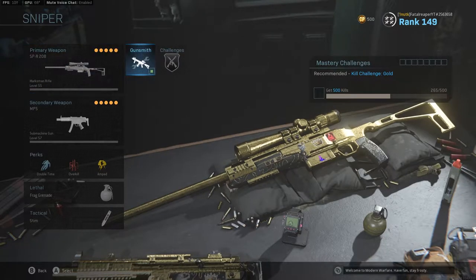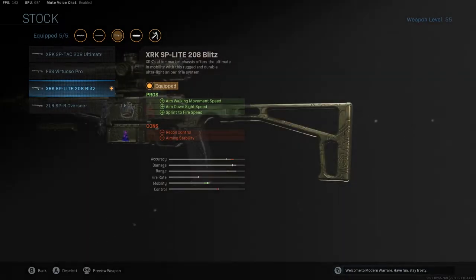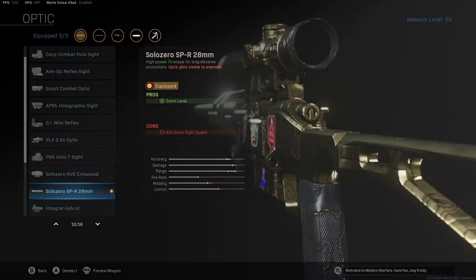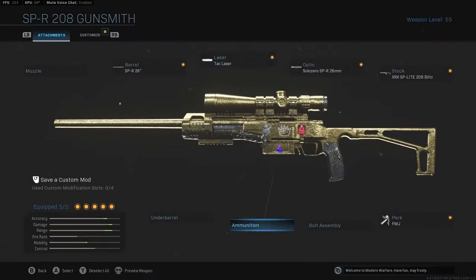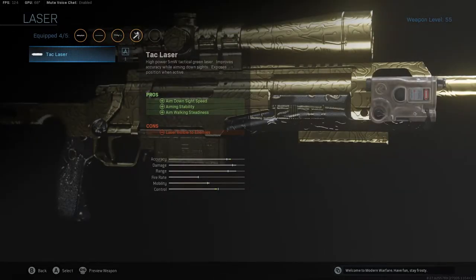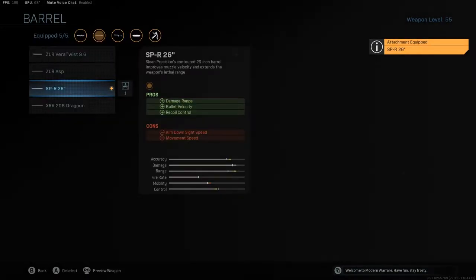As you can see, everything up here you want to stay the same except for the barrel. For the stock, you want the best option for aiming in as far as aim-down-sight speed. You do want that sniper scope, and I always put the tac laser — it can help with reload and chamber speed.